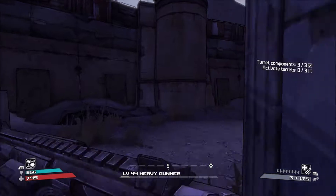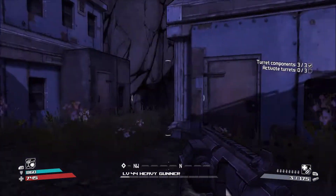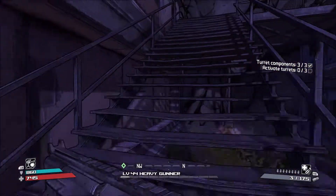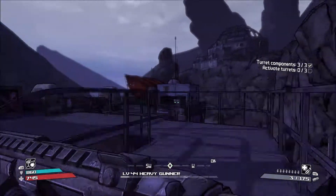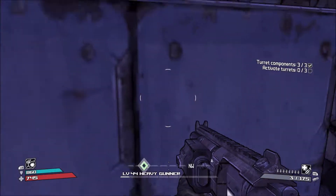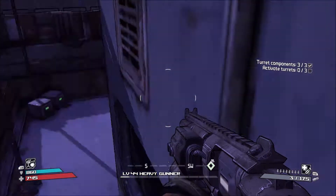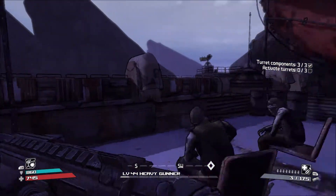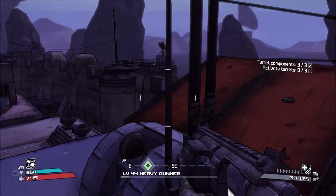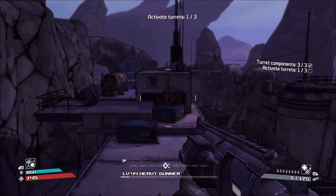Now that we have all three turret components, we can actually go ahead and activate them turrets. I believe we gotta go up first, like so. I don't remember where these go precisely. Kind of startled me — looks like we gotta get up there somehow. Anything taller I can stand on? Not really on that side — oh, here we go. Boxes. Jump up here, put that in there. We've got one turret online.